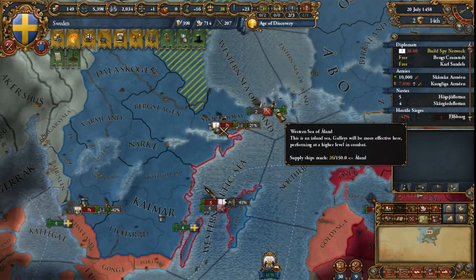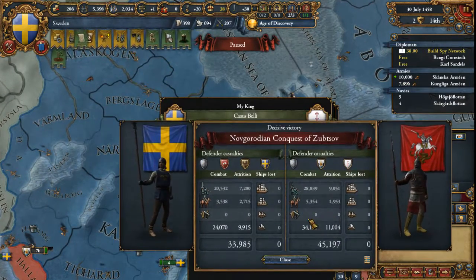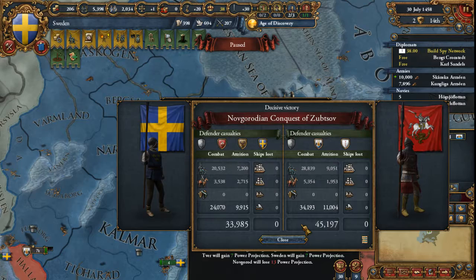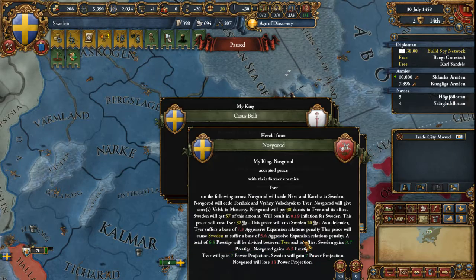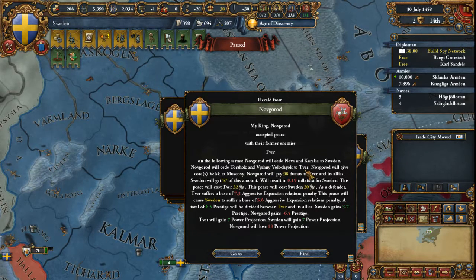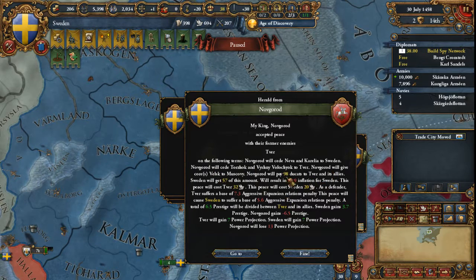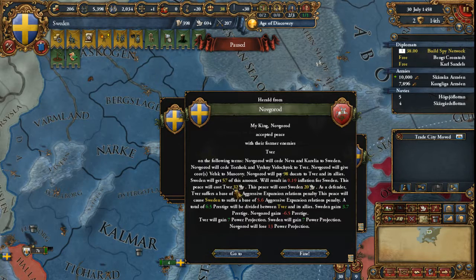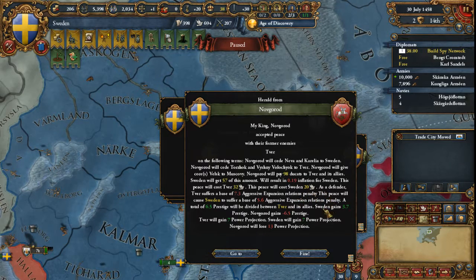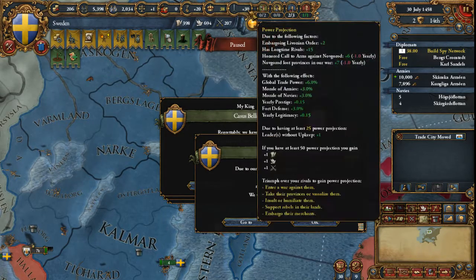Let's relieve my capital. This battle should go pretty well, and we just took Lucky. That caused Tver to peace out. Tver did give me both of my claims, which is good. Tver also took some land for themselves, and they made Novgorod give some land back to Muscovy. I get some money — cost us 20 Diplo points — and we did get some power projection out of that.